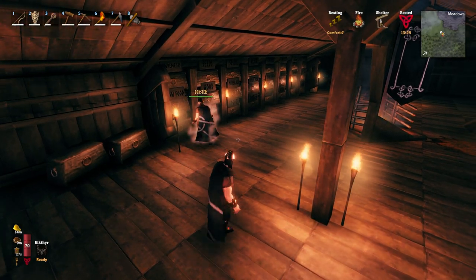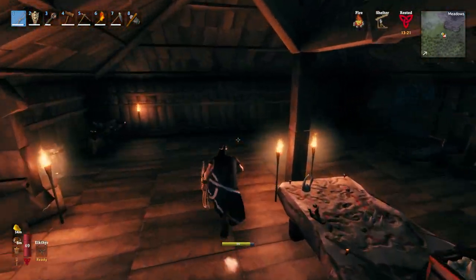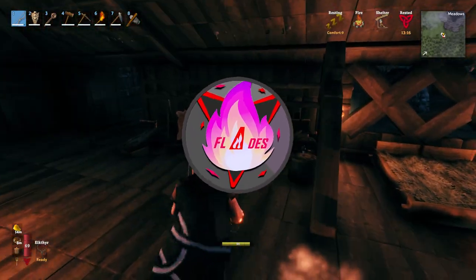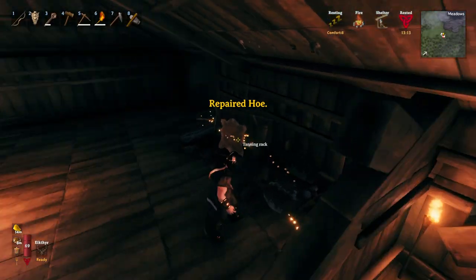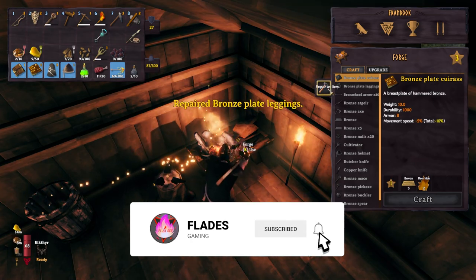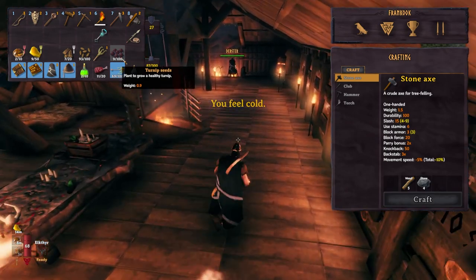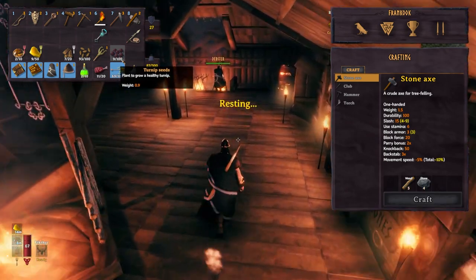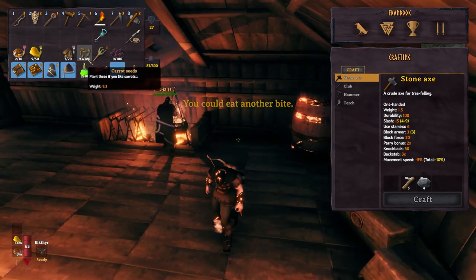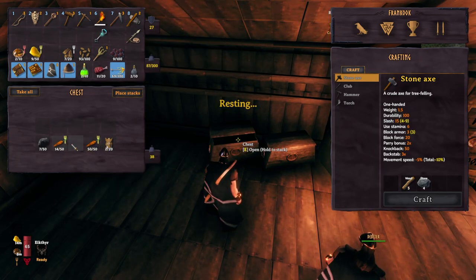Hello everyone, we are in Valheim once again! We are just getting a few things ready in the house as usual, making sure everything is repaired. As a pleasant surprise, we've got nine turnip seeds from last episode - feel free to check out what we did last episode. We also have 93 carrot seeds, which is amazing, and about 64 carrots.